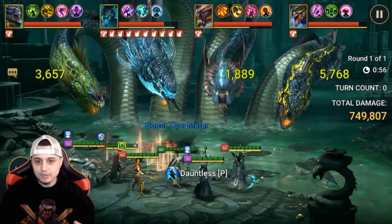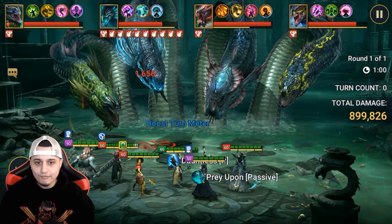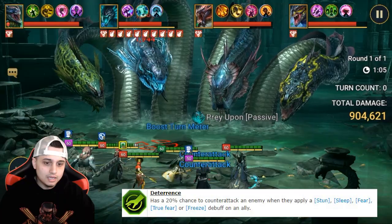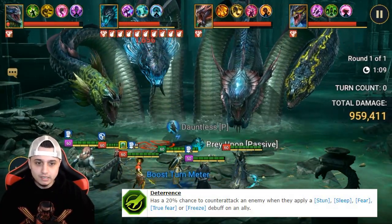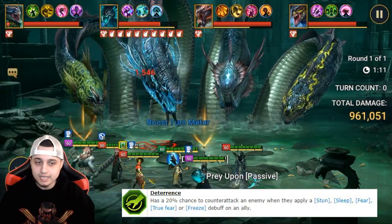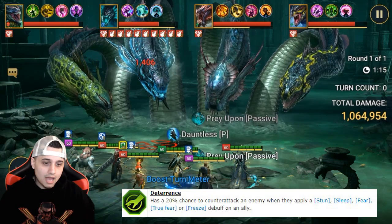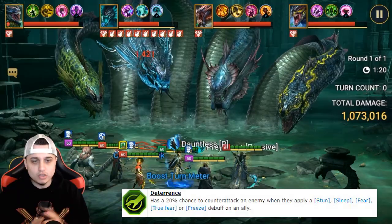Shamael as a champion — I don't think he's completely broken. I think when paired with the Deterrence mastery, which I'll explain straight after, that's kind of what makes him shine. But with the turn meter going to just the lead champion, that's definitely bugged. If there is to ever be a change, just change that. I wouldn't want to see Shamael completely get ruined.